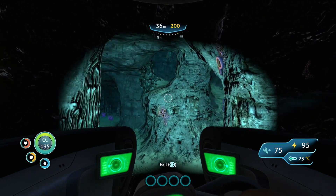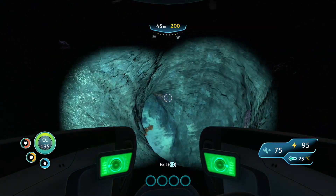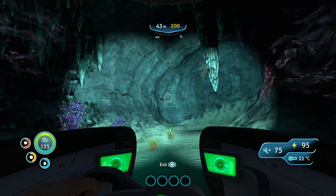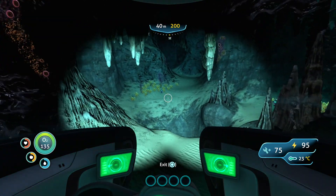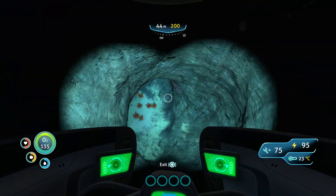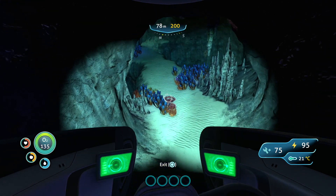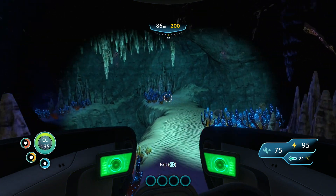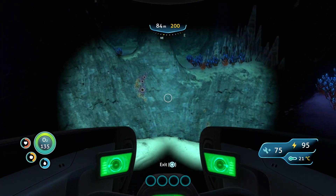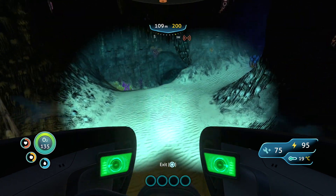Now, do you think I'm going to be able to find my way out of this cave? Not likely. As you guys know, I turn two directions and that's me done in terms of locating a way out. It looks interesting down there. If you wanted to, you could just go from brain coral to brain coral and have a look around.